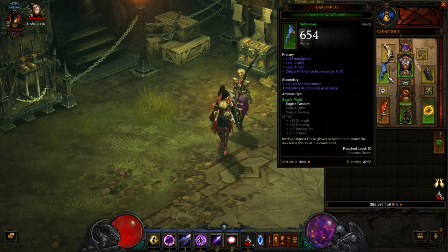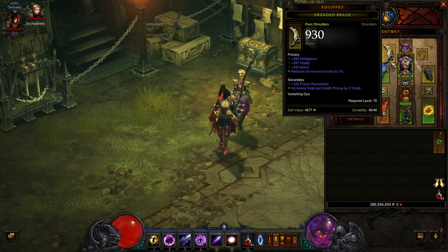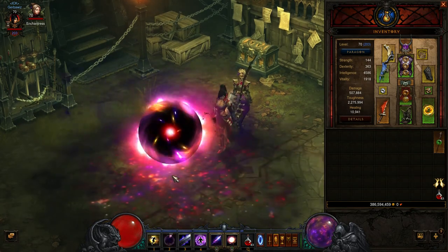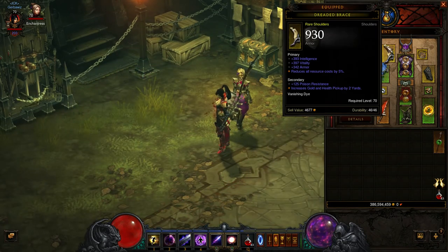Sage's Gesture for hands — another crafting item released in 2.0. Really good. A lot of armor, a lot of Vitality, a lot of Intelligence — awesome overall. Our shoulders are actually a new item requiring level 70, so I just found these pretty recently. I replaced the old crafted shoulders, and this is just better overall. It doesn't have All Resist, but that armor bonus is pretty cool. Reduce all resource costs by 5% — that's great because I use Arcane Orb, Frozen Orb, and Black Holes, which take Arcane Power quite fast. So that helps out a little bit.